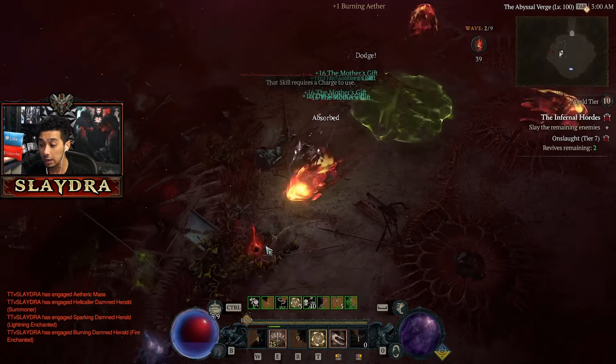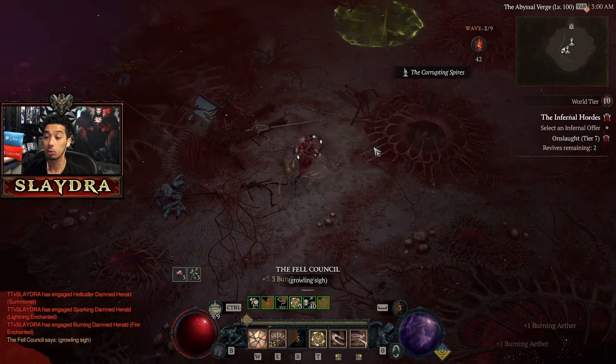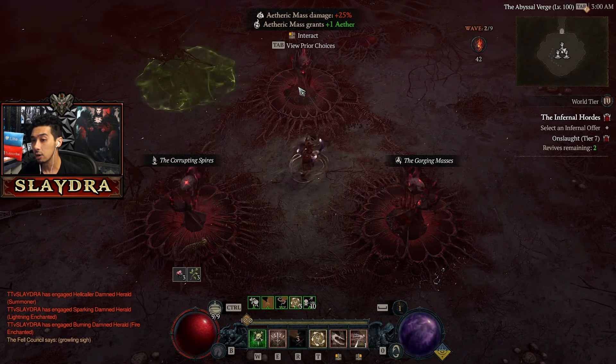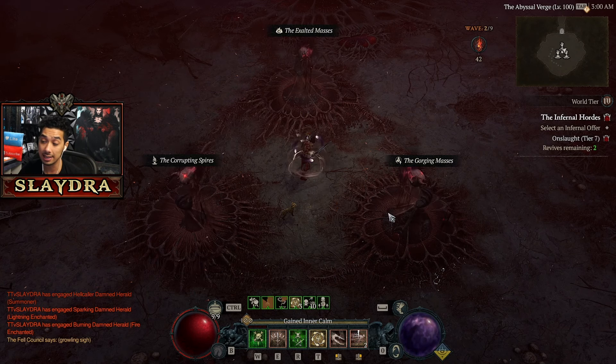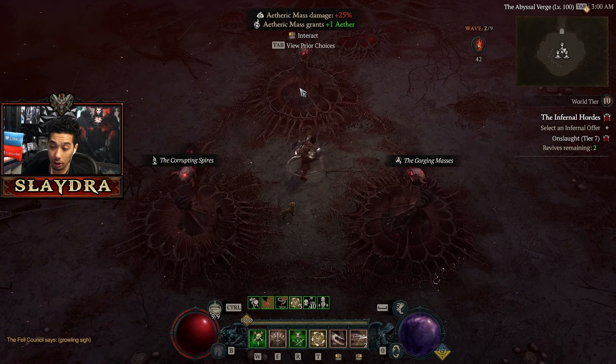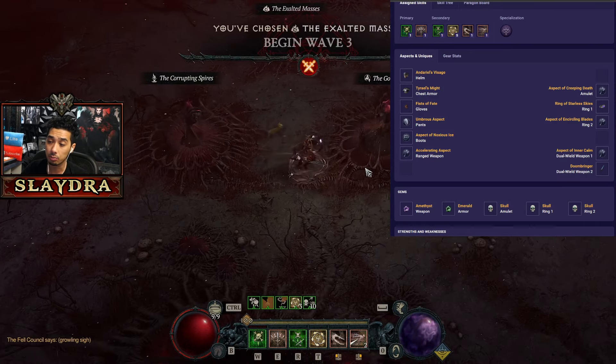There is an optional temper you can add: Flurry size, which increases your AoE and can increase your lethality and speed. But for starters, let's go over the build and I'll explain all of the choices, because that is pretty important here.